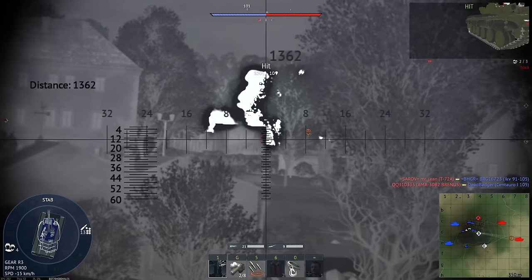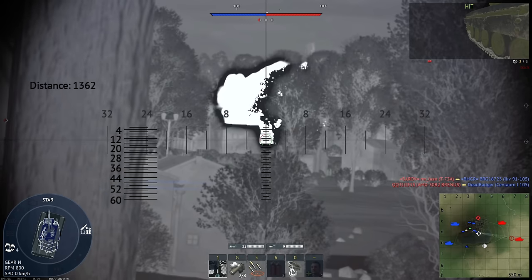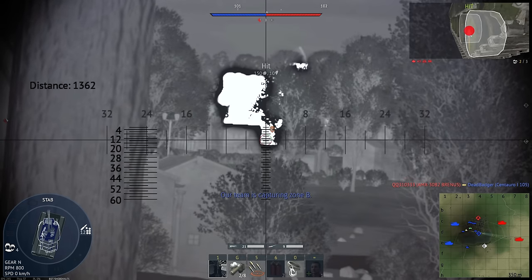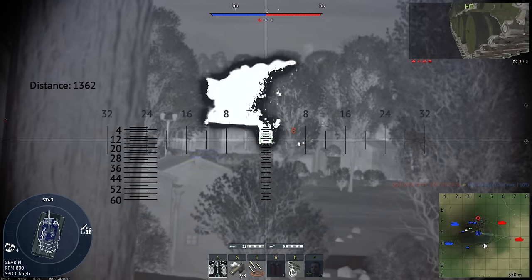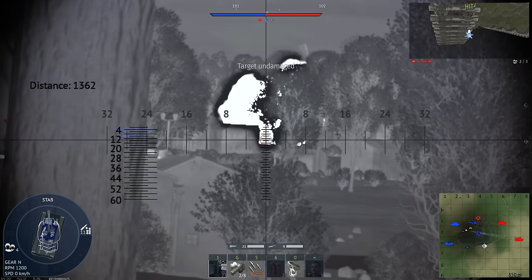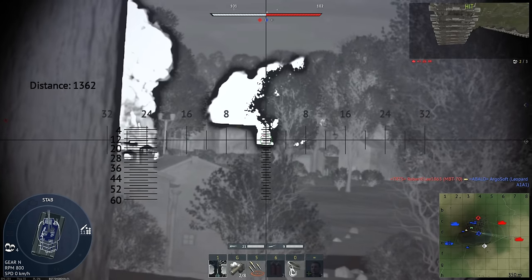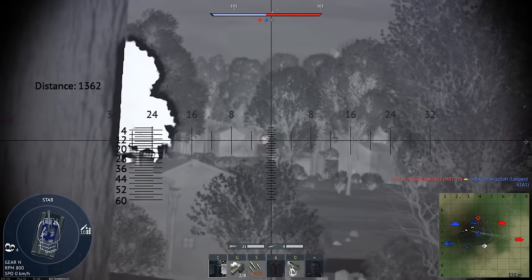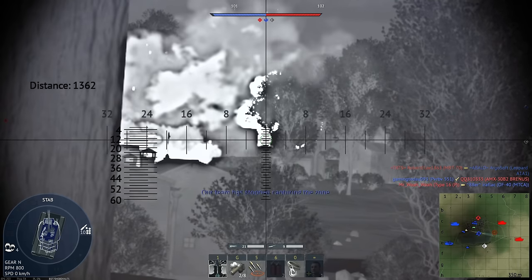The costs vary wildly depending on shell size, type, and BR. Many shells around 9.0 BR cost in excess of 200 silver lions per shot with a quick reload, which adds up very fast. I'm not saying to only shoot at guaranteed kills — that's impossible and stupid — but cleaning up your shots and saving even one or two per match at higher tiers can save you thousands or tens of thousands of silver lions quickly.